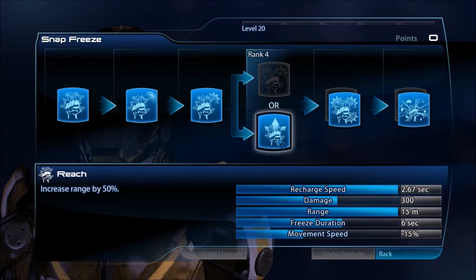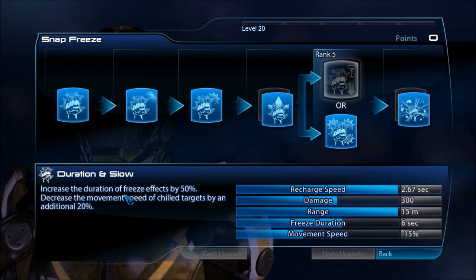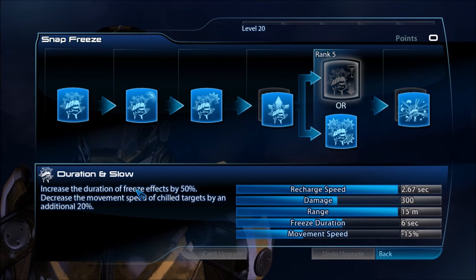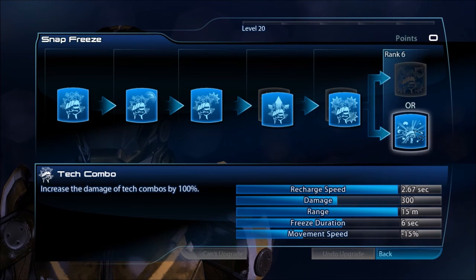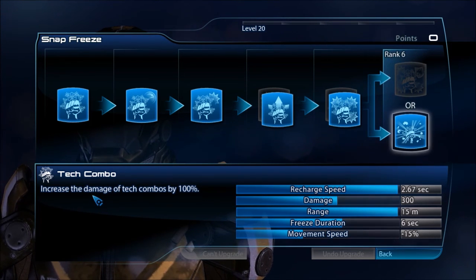Moving on to Snap Freeze — I covered this in my previous video with the AIU, so it's really the same point specs. Take Reach so you have more range, then Cryo Explosion, and I choose Damage to Frozen Targets instead of Duration of Freeze Effects and Movement Speed. Movement Speed is hardly noticeable when you're actually in the game, and same thing with freeze effects — once an enemy is completely frozen, they're going to get killed immediately anyway. Lastly, Tech Combo versus Damage and Weakness: you're going to be doing tons of cryo explosions with this kit, so you definitely want that damage with tech combos.